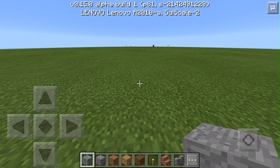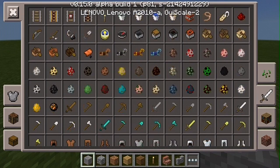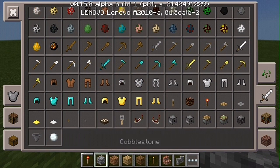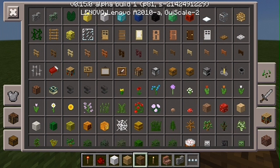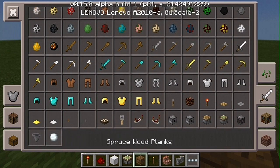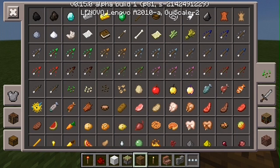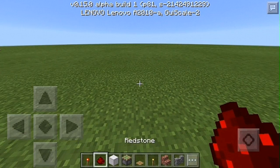So yeah, I'm going to show you that. So let me just grab the stuff. You will need stone, a torch, redstone, iron block, and you will need a sticky piston — by the way it has to be a sticky piston or else it won't work — and you also need a pressure plate, it can be any pressure plate you want.